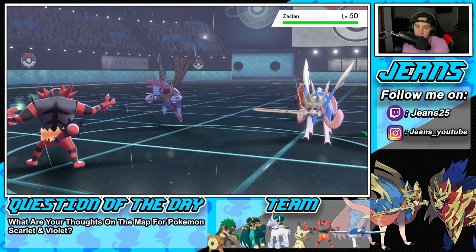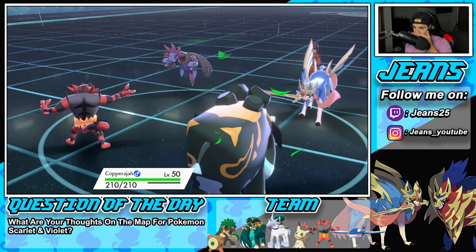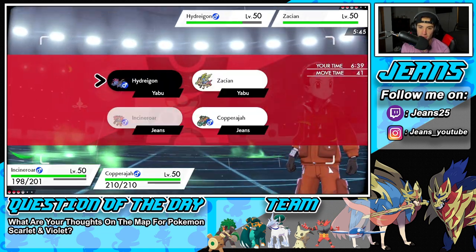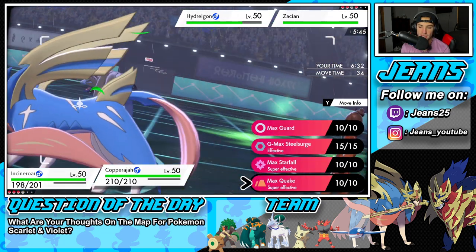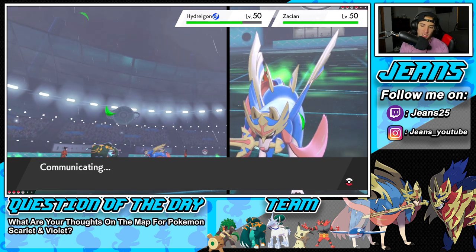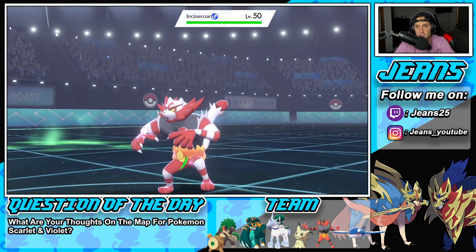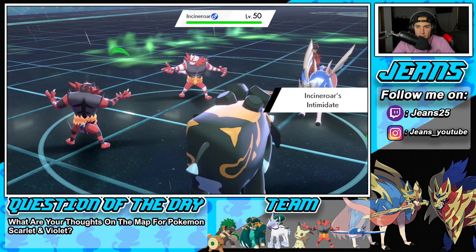My only problem is it's raining so Fire Blitzes are awful right now. He brings out Zacian — I'm cool with that. Do I drop a Steel Surge or just Max Quake? Max Quake will do more damage all around, but Steel Spike also pops the steels. I'll Parting Shot instead because Zacian is the bigger threat. He swaps into Incineroar — you son of a biscuit! At least he's a physical attacker we can Parting Shot into. The Life Orb might negate the Intimidate drop.